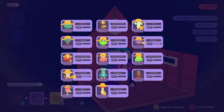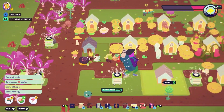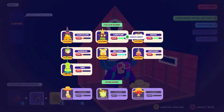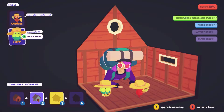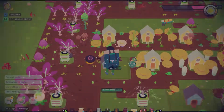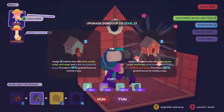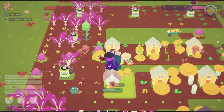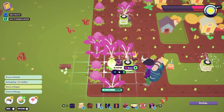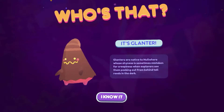Let's select... we got to get a couple more oops going on here. What I should do is put down a couple of ones I've scanned. Sorry Gubbly, you're farming now. And Fripp, you too. What do we got going on in here? This one is only housing one — it's got two at present. We need a whole pile more stuff, but we'll get there. The question is what do I want to get out of the ground here? I'll get a glanter — I've already seen one, but that's fine. Glanters are natives to nowhere, whose shyness is sometimes mistaken for creepiness when explorers see them peeking out from behind tall reeds in the dark.